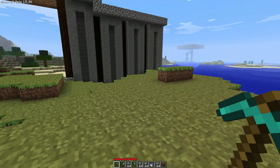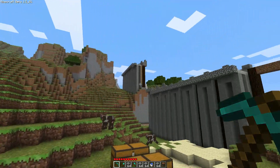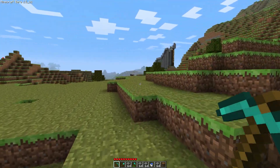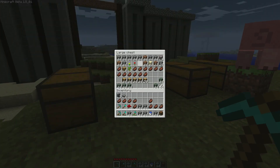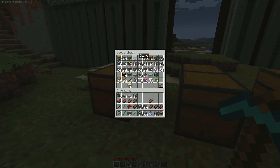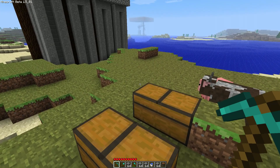Welcome back, folks. This episode we're going to be working on the towers, hopefully — the towers that link the city wall with the hill and other parts of the wall. Let's pick up some of that stone. I've got more than I thought. Might as well take all that as well, and some mossy. Okay, let's get started.